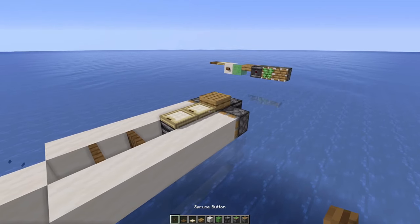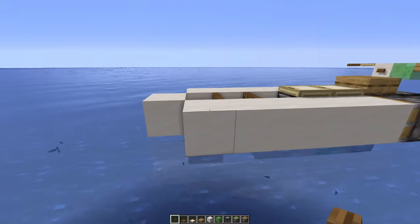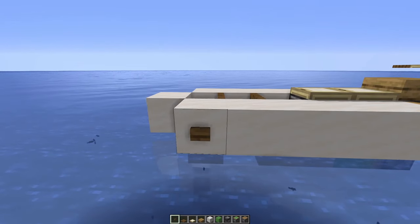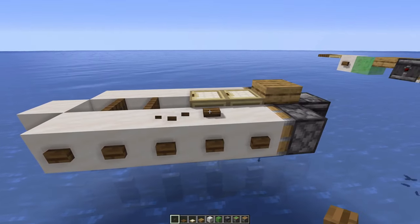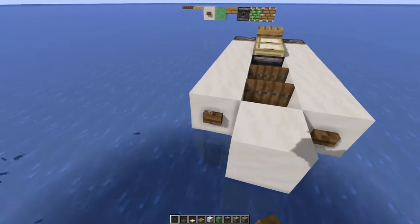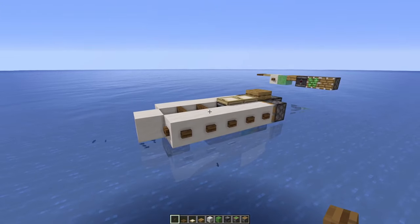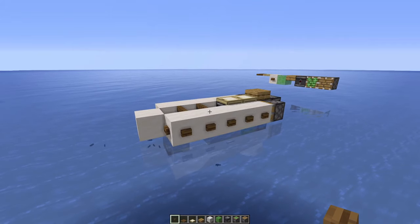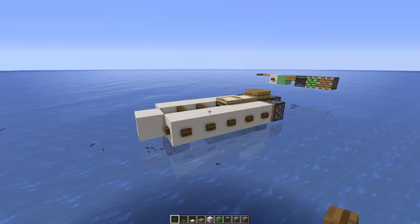And now we are pretty much done with our lifeboat, but we can add some decorations. Take a few spruce buttons and place them all around the boat — oh no, not on top of here, but in front of here, just like that and all around pretty much. And it looks that much more beautiful, but you have to be aware that all of these buttons unfortunately will be destroyed because they are not pushable.